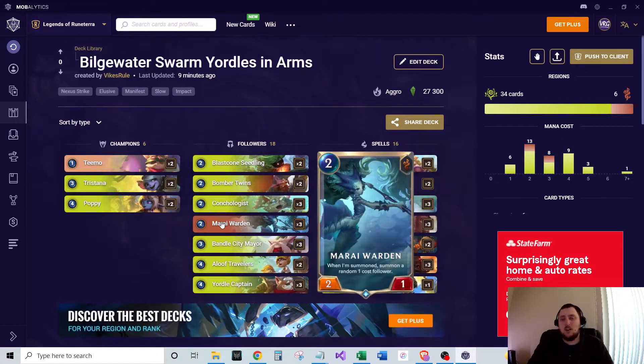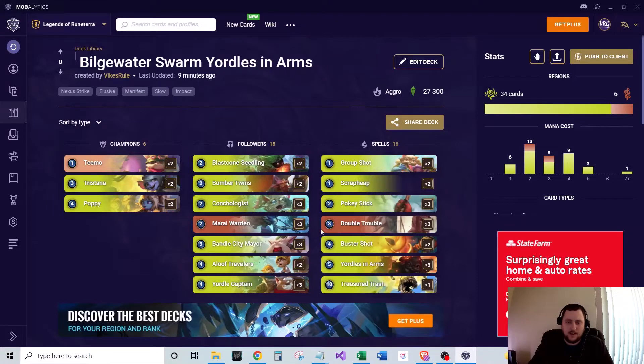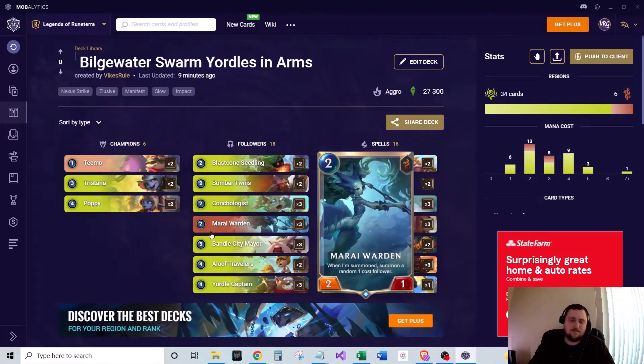Next we run three of Morai Wardens — two mana, two-one from Bilgewater — which summons a random one-cost follower. That one-cost follower can be from any region, which helps trigger the Yorals and Arms. And then Buster Shot as well.